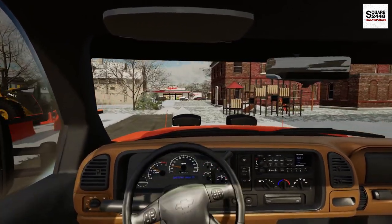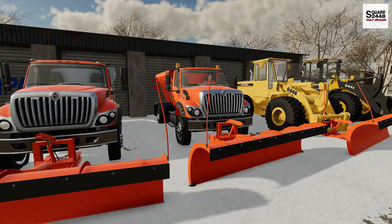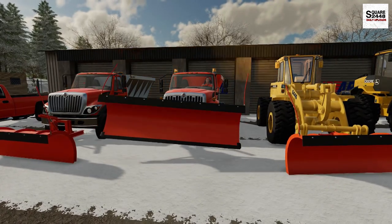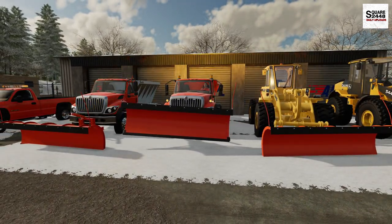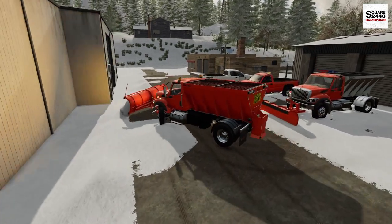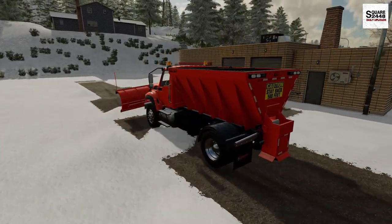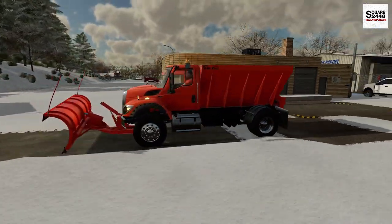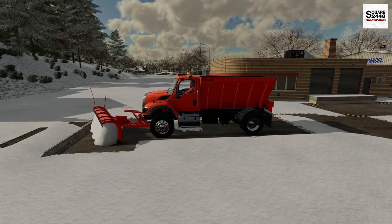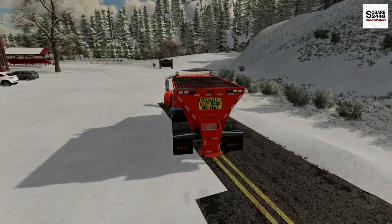We're going to be taking this International here, so we'll get it warmed up for a few minutes. I'm not sure if there's any salt in the back, but if we do have to go salt, that's going to be later on in the day — we really need to get the roads plowed out first. It's already just past 7 a.m., so we need to get to work. This is a pretty neat setup — looks to be maybe a five-year-old International with a custom salt spreader on the back and a big snow plow up front. These mods can be found linked down below; they're actually quite new and recently released, which is awesome.